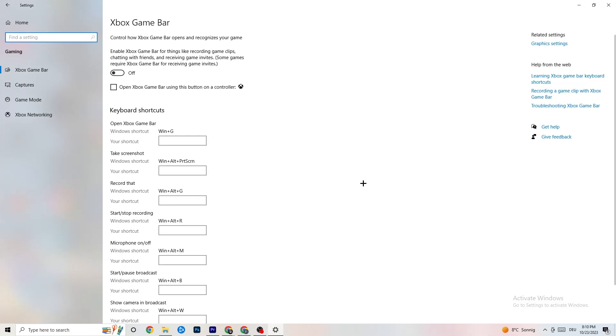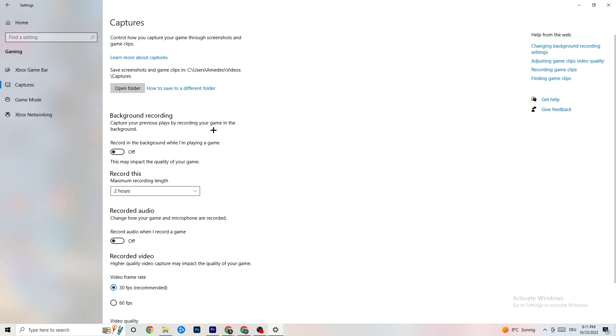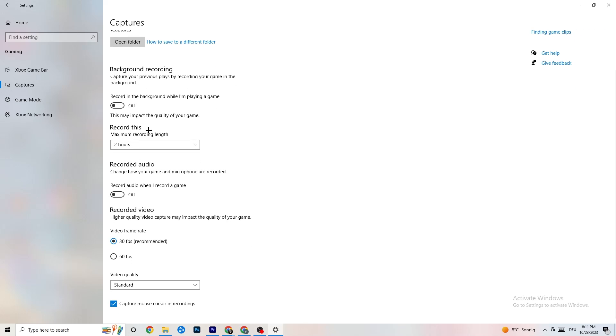Go to the Gaming section in Settings. Turn off Xbox Game Bar — it just drains performance and you don't need it. Go to Captures and make sure that is also turned off, because background recording can cause mid-game crashes, prevent the game from starting, or cause FPS issues.